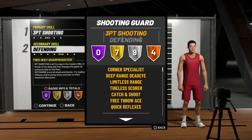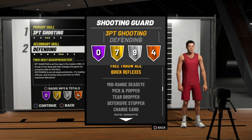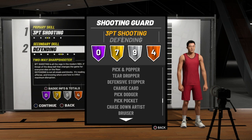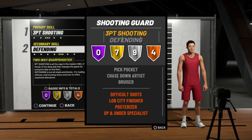With the two-way sharpshooter you still get gold badges like corner specialist, deep range dead eye, limitless range, tireless scorer, catch and shoot, and free throw ace — all gold. If you get this player to a 99, all those badges go up to hall of fame. Once you hit 94 on your way to 99, you take over for your shooting and your defense, which means you get a boost on shot contest and force more pickups. This build could be a real-life Klay Thompson build — great on catch-and-shoot, great in the corners, and great on defense.